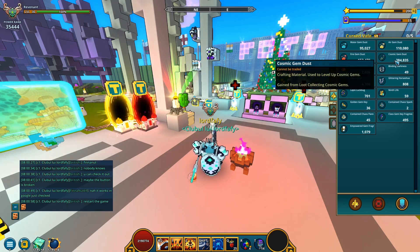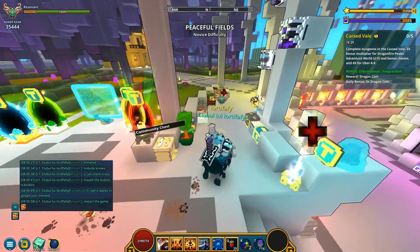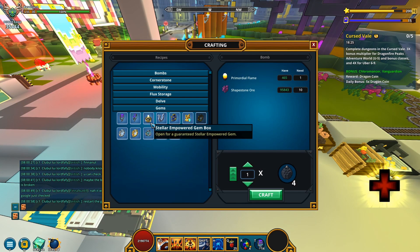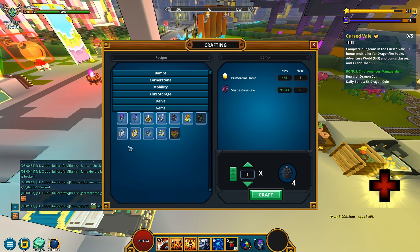Oh look at that — close to 400k cosmic gem dust. I wonder how many boosters can I now make? I should also invest in some stellar empowered gem boxes. I'm pretty sure I can make tons of those. But that's definitely gonna be a different episode.